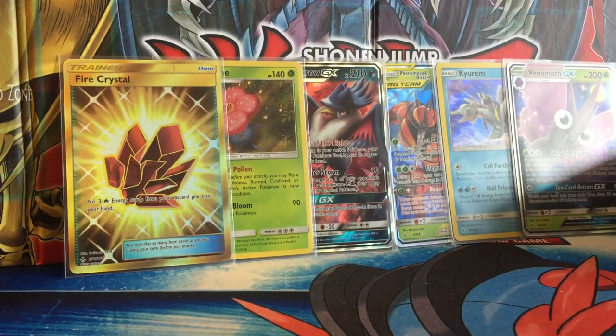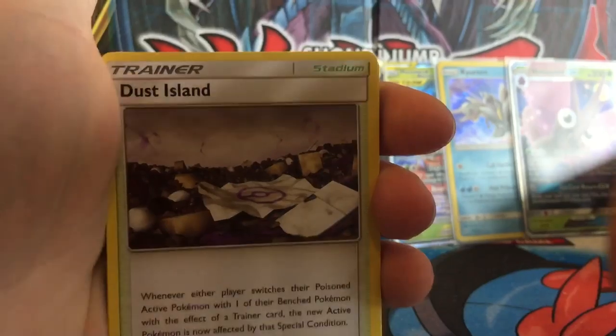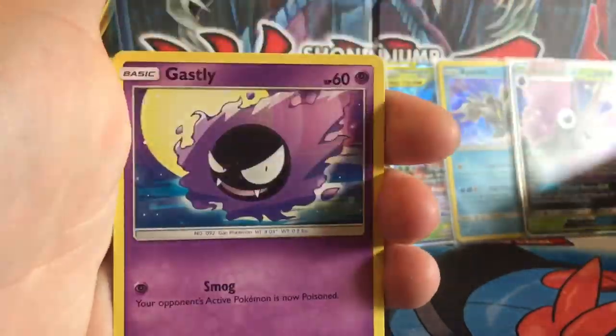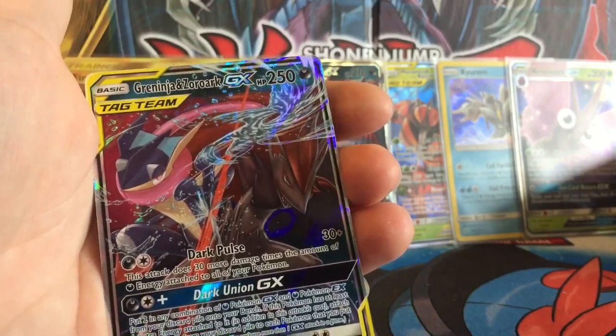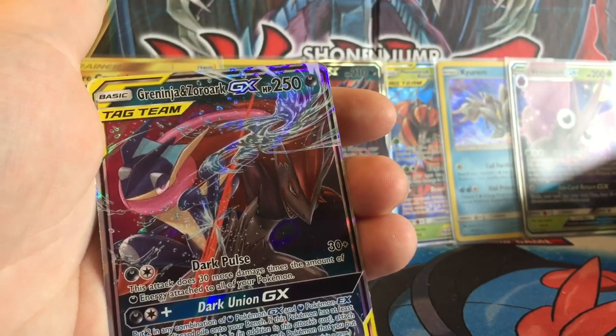This will be a giveaway one. One, two, three, four. We have Water Energy, Happiny, Dust Island, Golbat, Mischievous, Thamiel, Growlithe, Gastly, Togepi, Reverse of a Cotney, and the rare is Greninja and Zoroark GX! It's not a tag team GX — very nice.